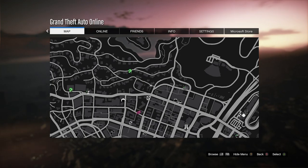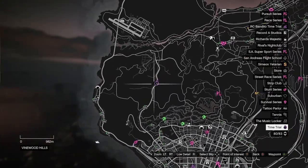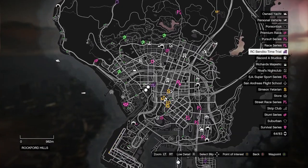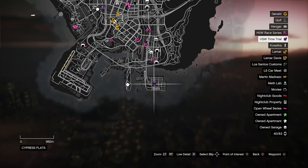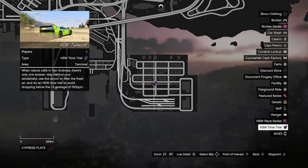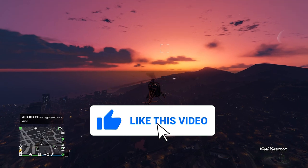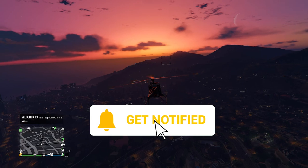That concludes our money-making methods, other than the time trials. The regular time trial is Tongva Valley, which you have 58 seconds to complete. Then we have Construction Site 1 for the RC Bandito time trial, and the HSW time trial at Terminal, for which you'll be rewarded $250,000. Hopefully this video helps you stay up to date in GTA 5 Online — if you liked the video please leave a like, comment, subscribe, and as always thanks for watching.